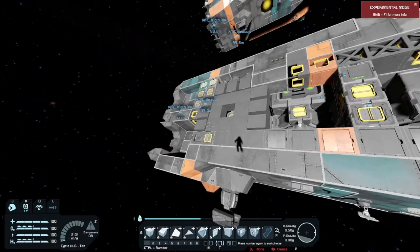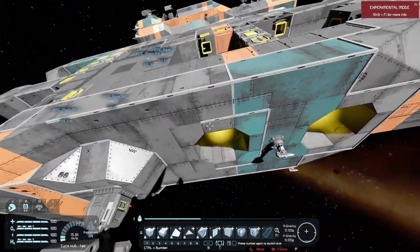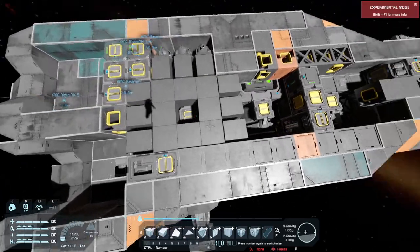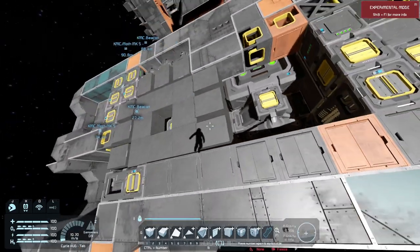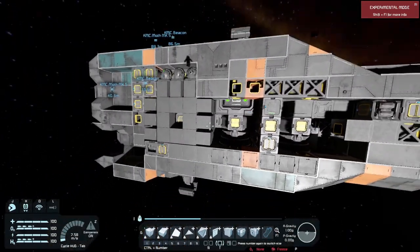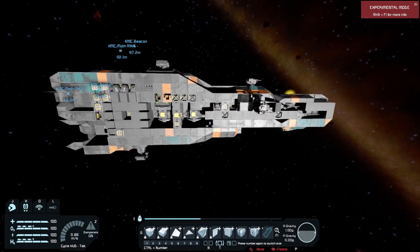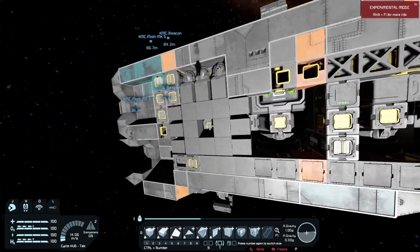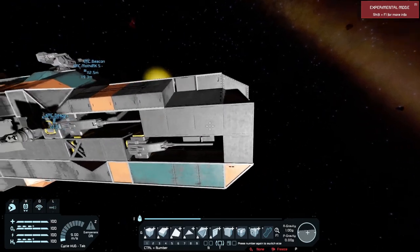Good luck getting anything through this way. You're going through very big thruster hitboxes. You've got to get through layers of heavy armor and then of course the final boss is this blast door cube surrounding it. Nigh on impervious. I've never had this taken out really before the entire ship is in shambles anyway. So it's quite potent.